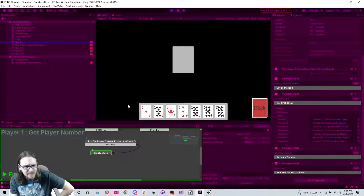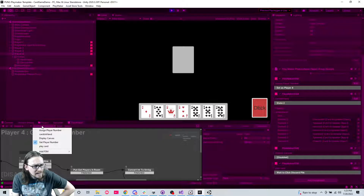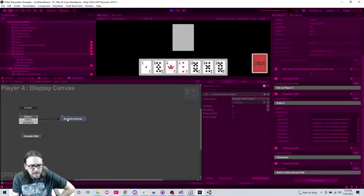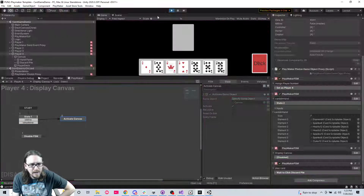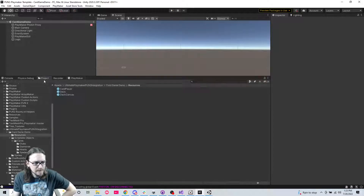We should have diamonds one, but I don't have diamonds one - I have diamonds 10, and I shouldn't have diamonds 10. I don't have any of these cards - what is going on? Player four - I'm seeing player four's canvas again, why? Display canvas.